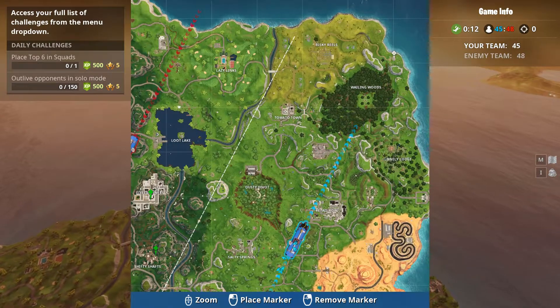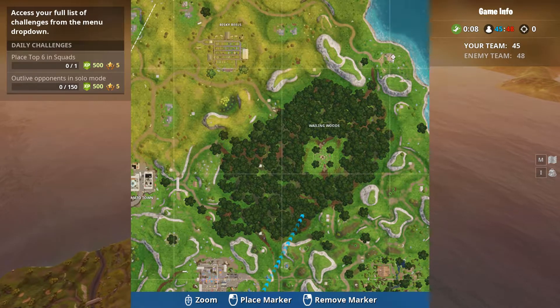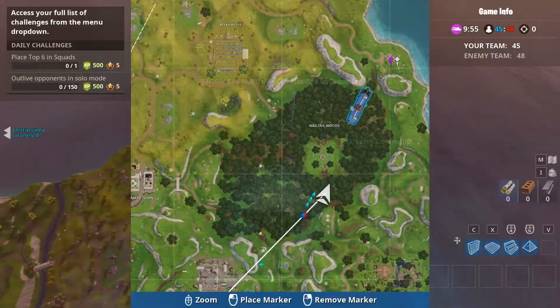Week three's location is a bit isolated — you have to head northeast of Wailing Woods to the house with a built-in tree house. Head south of that house and you'll see a patch of dirt on the right of the RV, and that's where you'll get the week three secret road trip battle star.